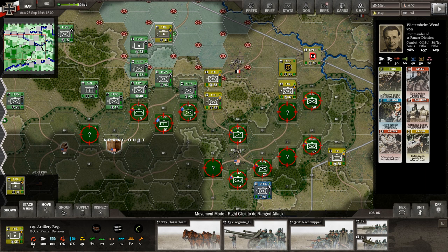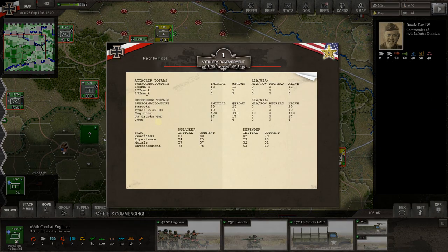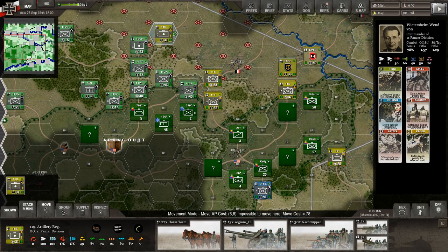We have yet another divisional artillery unit, though it's very weak now. Let's hit the pioneers — the Germans call them pioneers, the Allies call them engineers. We take out 30 engineers, two US trucks, one GMC truck with a .50 caliber machine gun. We knock down their readiness significantly. All of this artillery over here has been fired except for one that sits further back.